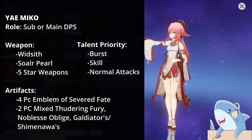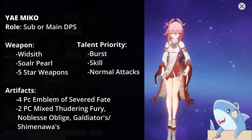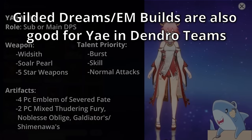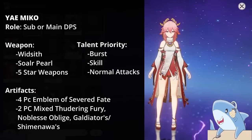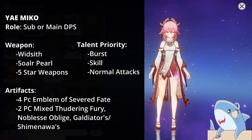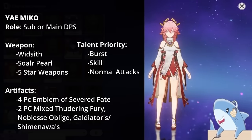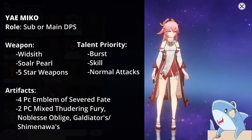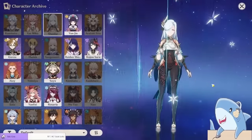Yae Miko. Build Yae Miko like a sub DPS, using either 2-piece Thundering Fury and 2-piece Noblesse, or a 4-piece Emblem of the Severed Fate. Like most DPS characters, you want a Crit Rate or Crit Damage Headpiece, an Electro Damage Goblet, and an Attack Sands. For her weapon, use a Widsith or any 5-star Catalyst. Focus on her Elemental Skill and Burst; only level her Normal Attacks if you plan to use her as a main on-field DPS.